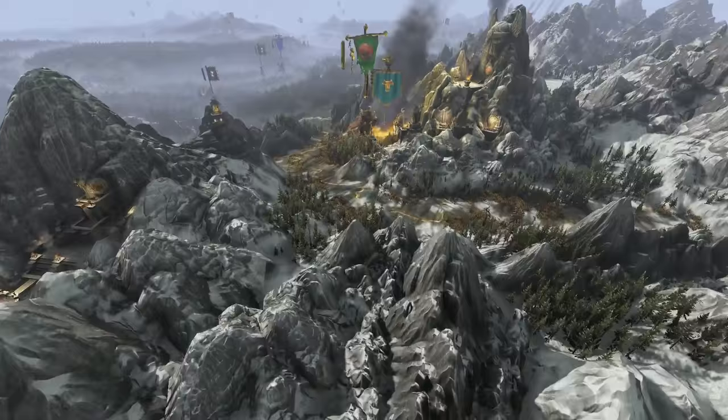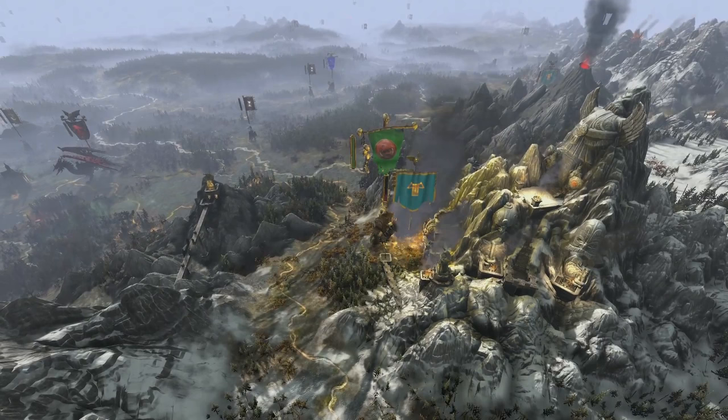Our first stop today is at Karak Khudrin, a Dwarf stronghold which is under siege by one of our Orc Lords and his army. You can see the proud nobility of the Dwarves etched into the very architecture there.